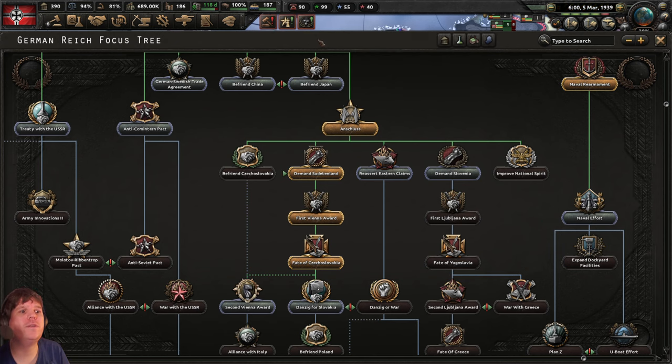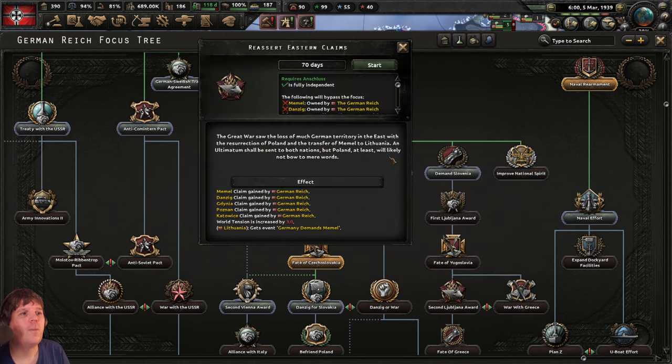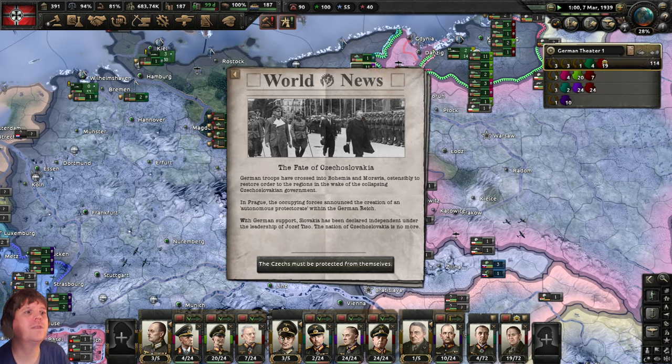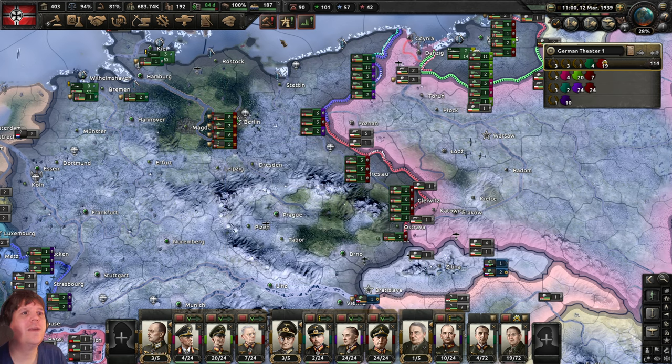New national focus: Re-assert Eastern Claims. This is basically us saying to Poland — we want back what was taken from us after World War One. They say no, and then that's it — let's begin. Unpause, there's a news article about this.